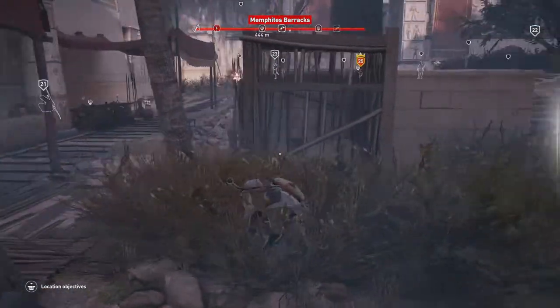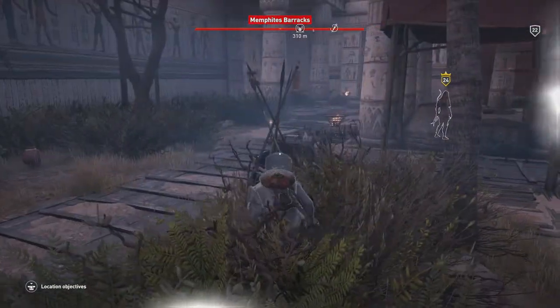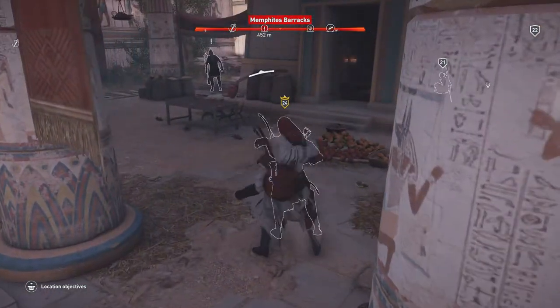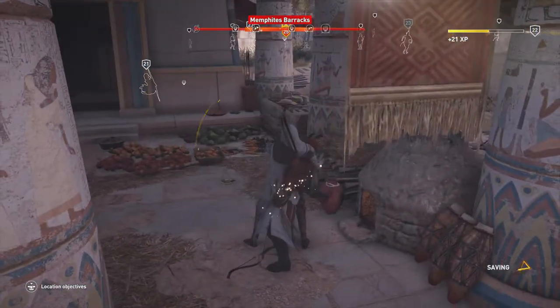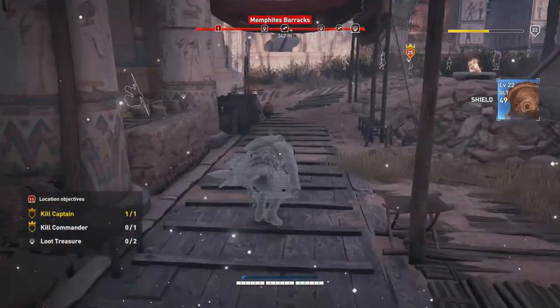We'll see if we can do the kill without being noticed. We've got a little bush here to hide in while we check things out, making sure there's no patrol. Going to sneak up behind this captain and — boom — there we've killed them. As you can see they're basically facing each other, so pretty difficult to do this one and remain covert.